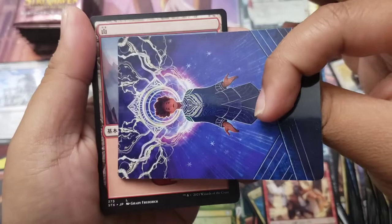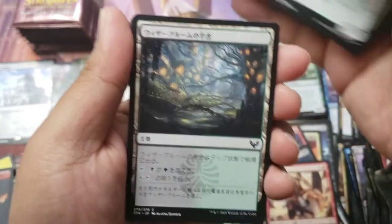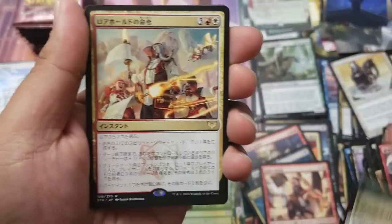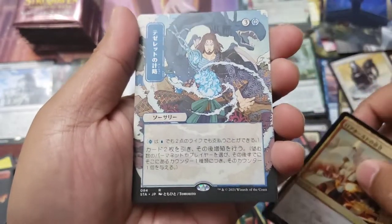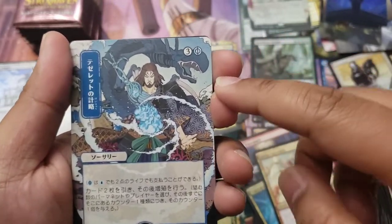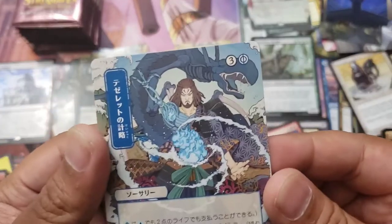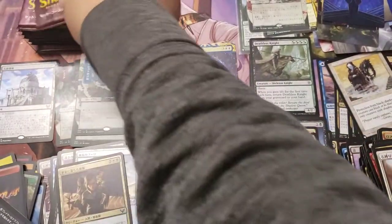Is that Brainstorm? I think that's Brainstorm. For Modern Horizons 2 I'm not sure how much I'm going to be able to open. Lore Hold Command with a - Desert's Gambit, that's what it is - and nothing out the back. Everyone says he has mana eyes - the snake mana eyes.